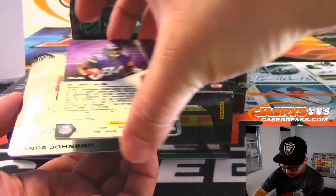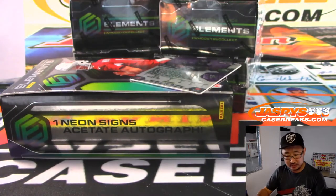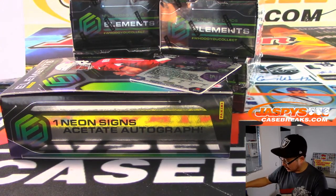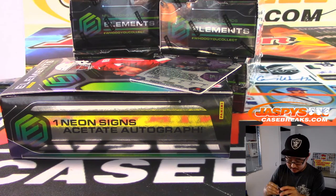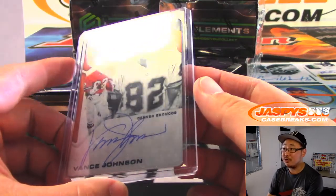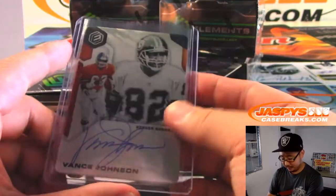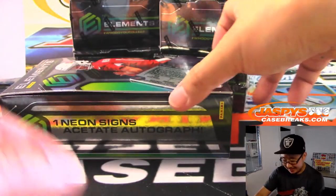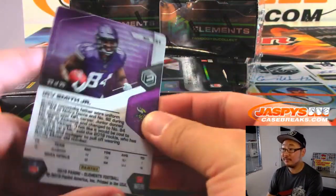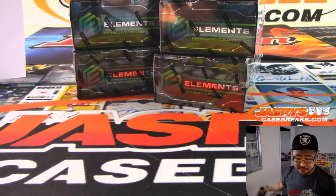And behind Irv Smith Jr. is Vance Johnson — old Vance Johnson for the Broncos. Gordon Phillips got the Broncos in a team random, so congrats. A little Oppo Joe Mojo. You think Vance Johnson looks at these metal cards and is like, they're on metal now? Back in my day. Irv Smith Jr., 22 out of 25 for the Vikings — that'll be for Timothy.